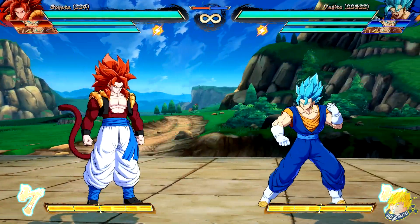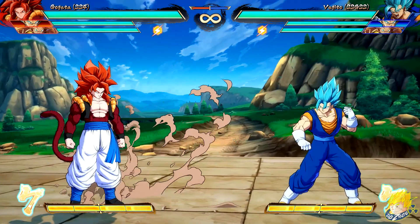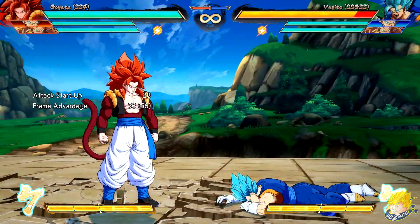Super Saiyan 4 Gogeta's standing heavy attack has increased knockback on block. Crouching heavy attack distance moved can now be changed with a back input and knockback. Meteor Strike medium version speeds up the grounded version.